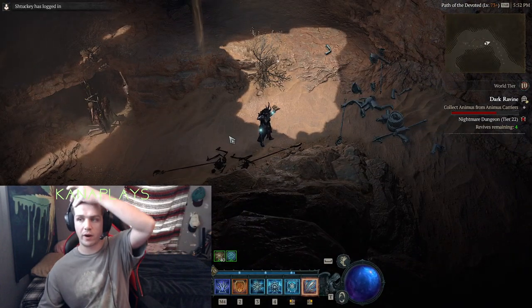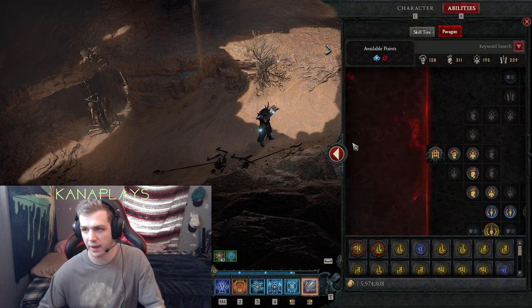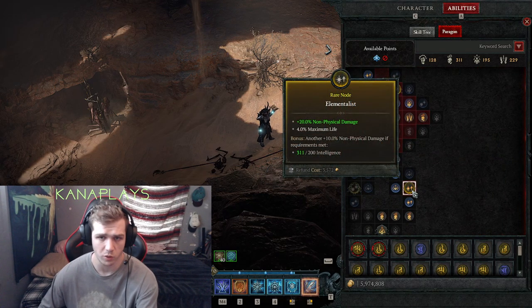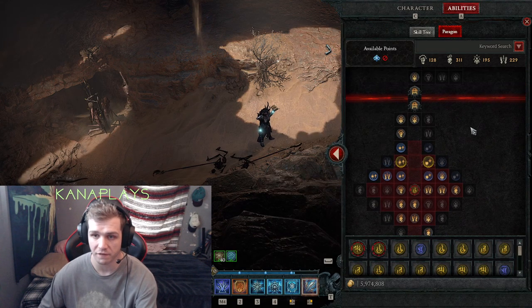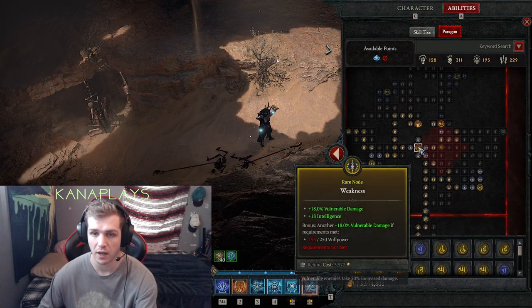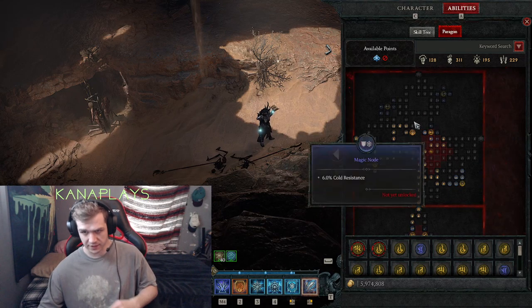Sorry about that — my mic totally cut out through half that video. I'm going to continue from where I think I left off. I just want to make sure you have the Elementalist glyph — you're going to want to pump non-physical damage. Also, resistance to elements helps. I go for the Oppressive node and all the nodes around it. I go for Weakness, Reinforced as a socketed glyph on the Frigid Fate board — that's the second board I choose.